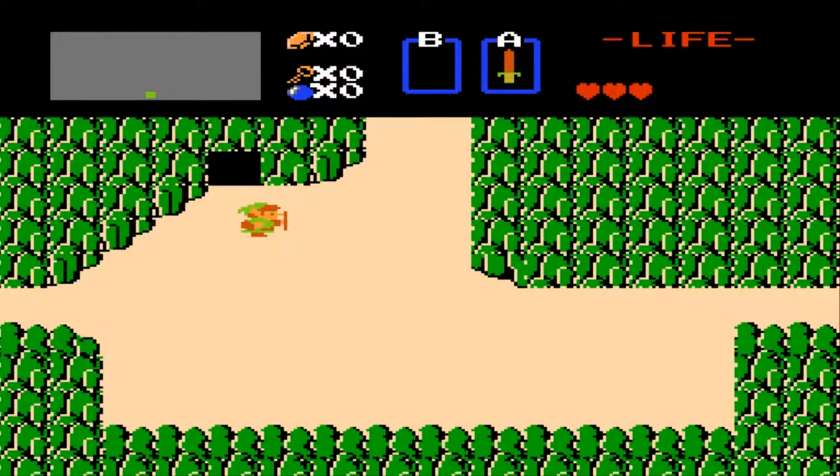Press A to use the sword. If you have perfect health — not even missing half a heart — you get these sword lasers, which are really cool.